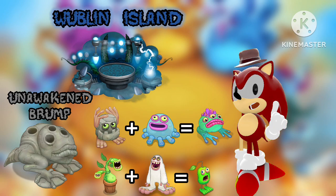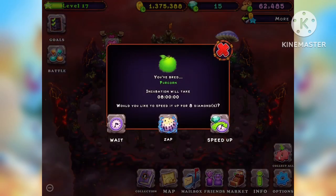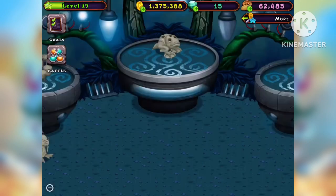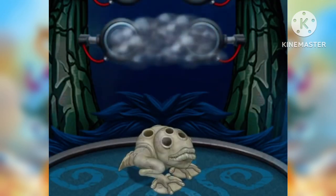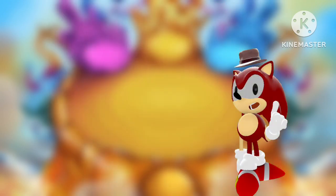Except you don't move on to the hatching process from the breeding process. Instead, you press this button and you zap the eggs into the Brump, and after you meet the requirement, which is six Furcorns and two Flogs, you have officially woken up a Brump on Wublin Island.